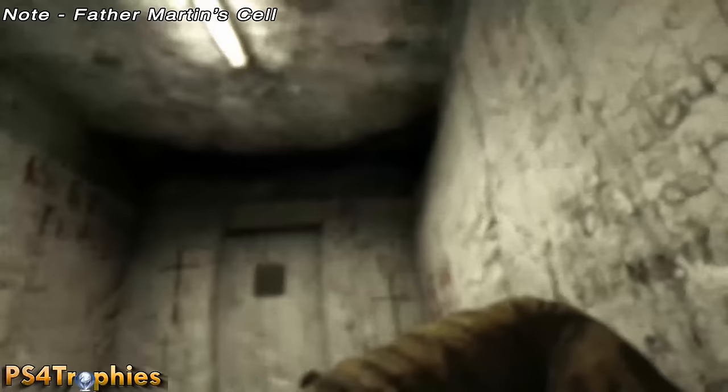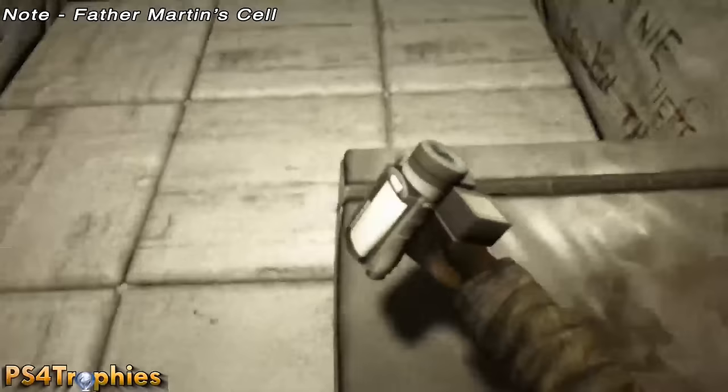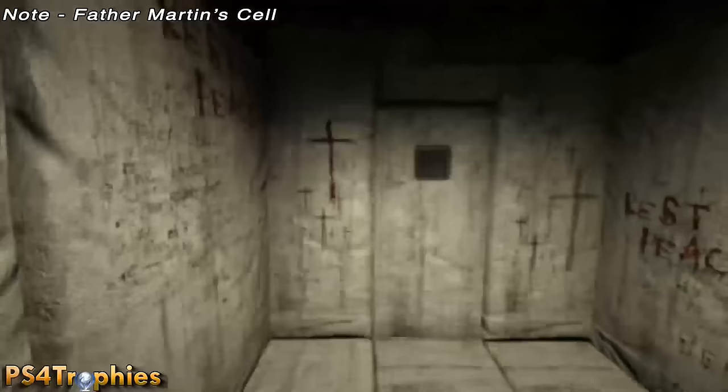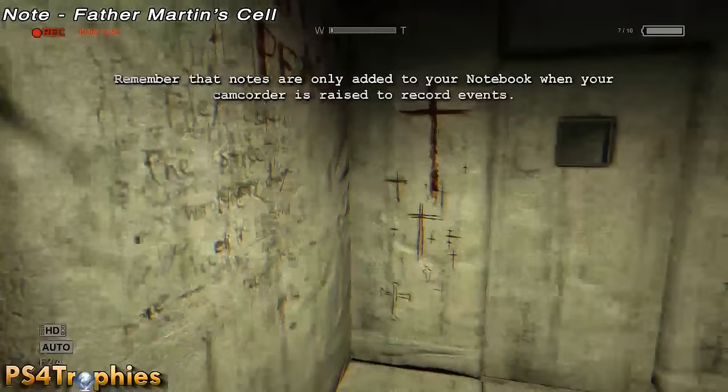These are the notes and documents in the prison block. You're going to start right off the bat in a prison cell. As soon as you wake up and grab your camcorder, take your first note. Remember, notes must be captured on your camcorder — just record the writing on the wall. Hit R1 to bring up your camcorder and that'll give you your first note in this chapter.